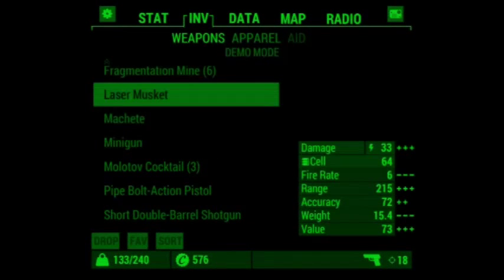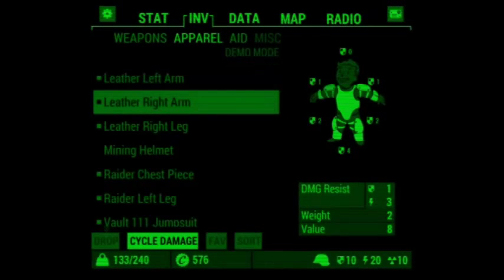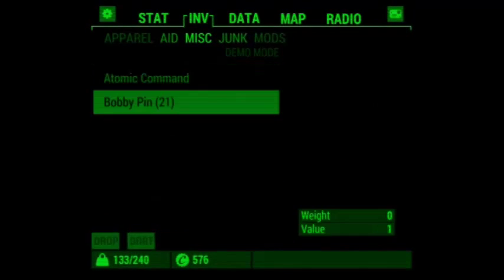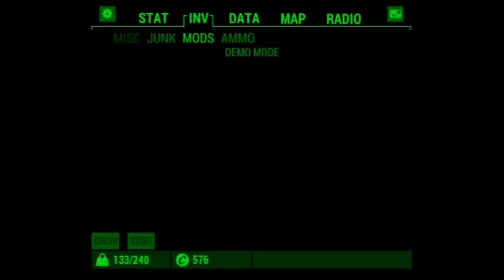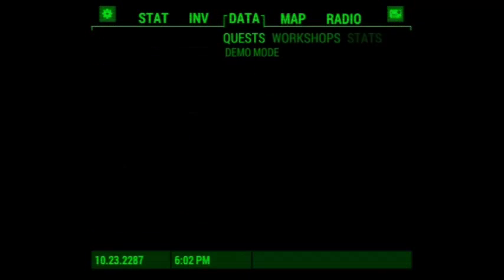Laser musket. Okay, that's interesting. Left arm and right arm — now that's really cool. Wedding ring. Oh, awesome. It's good that they classify this as junk, which probably means you could sell it. And there's sort and drop as well, which is pretty awesome.